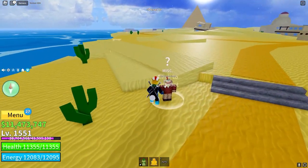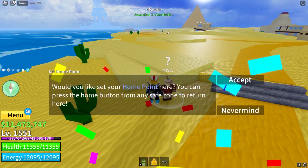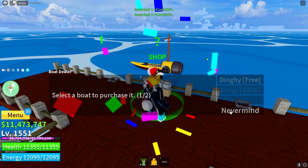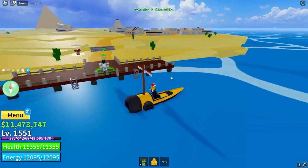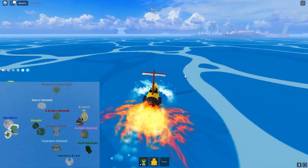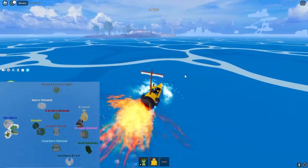Here we are at the home spawn point - spawn setter - and we have another boat dealer. Those are pretty much the three NPCs that give confetti: spawn setters, boat dealers, and luxury boat dealers. I don't think marine boat dealers give them, but I'm not 100% sure.